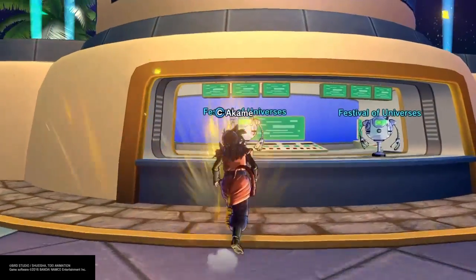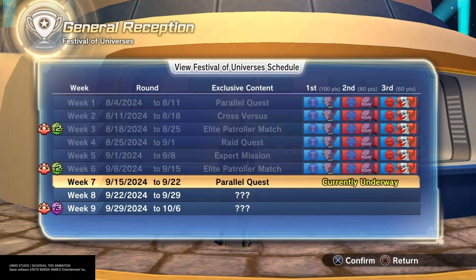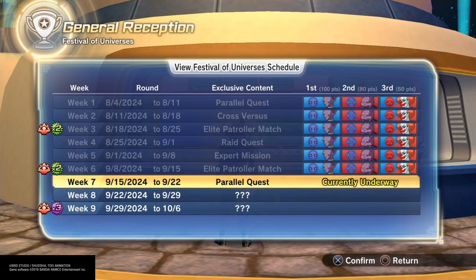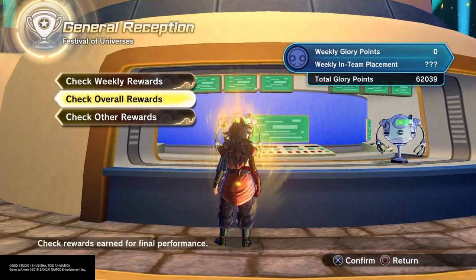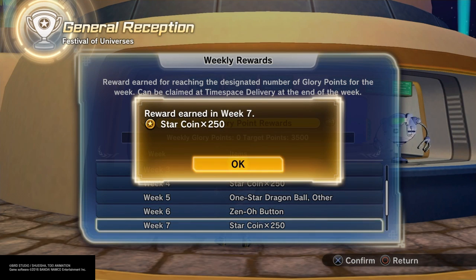Nothing too insane, but this is a pretty good week if you have any camaraderie characters to still grind out, because parallel quests are boosted this week. I think your fastest one is probably gonna be parallel quest 78, which I believe is against Broly — that'll probably be your most efficient grinding method. Star coins are the weekly rewards.